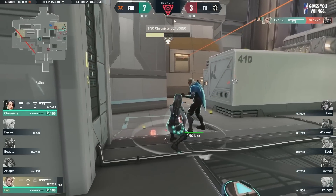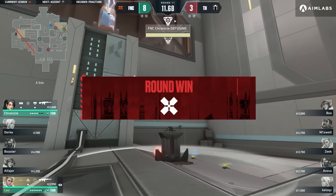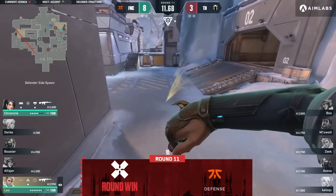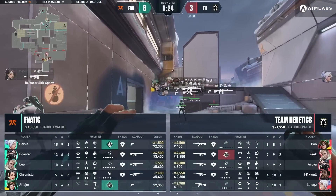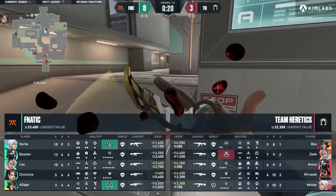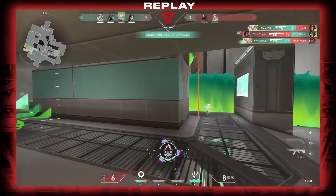Leo on to the last. Fnatic, yet again, pull off a miraculous retake. Exactly what you want to be seeing right there. They're just so good on these retakes. Time and time again. It was like the first four rounds, every single time it was a retake. And since then it's been forward fighting. But now the challenge — I really like the way they played it. Playing off the Sova dart, retaking as a team through the smoke, Durka killing everyone through the smoke.